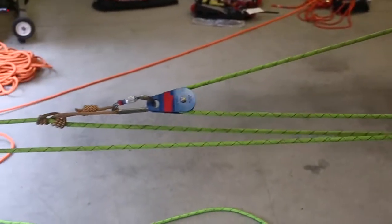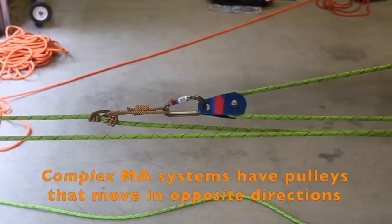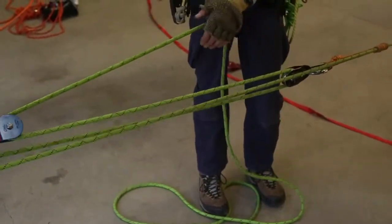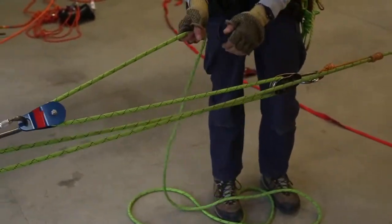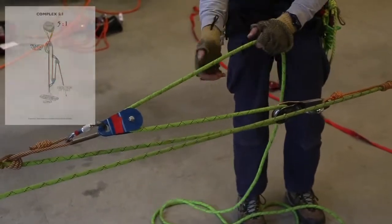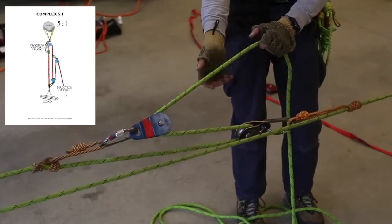So you can see what's happening here. We have two pulleys that are actually moving towards each other, making this a complex 5-to-1 mechanical advantage system. For every foot I want the load to move, I'll need to pull 5 feet of rope through the system.